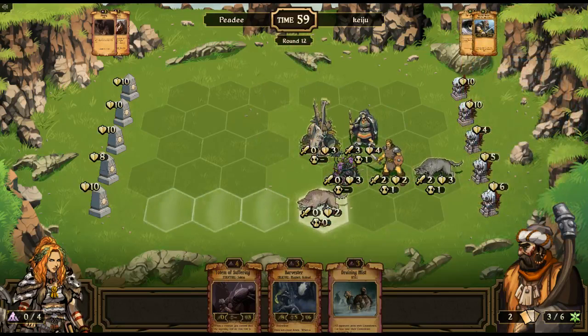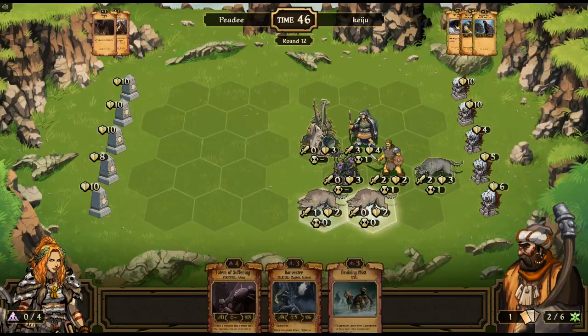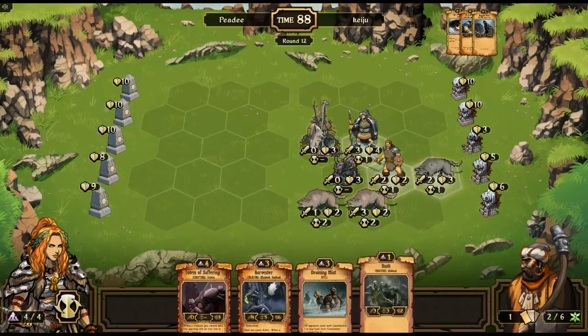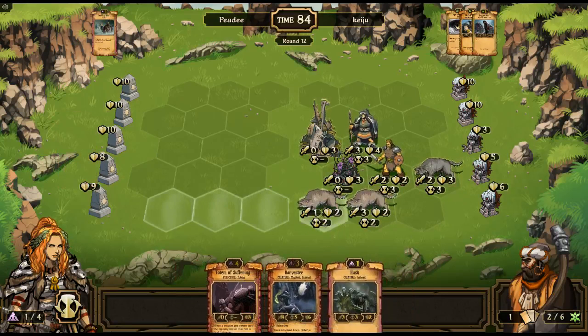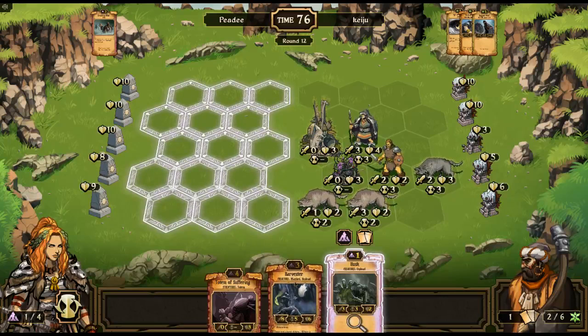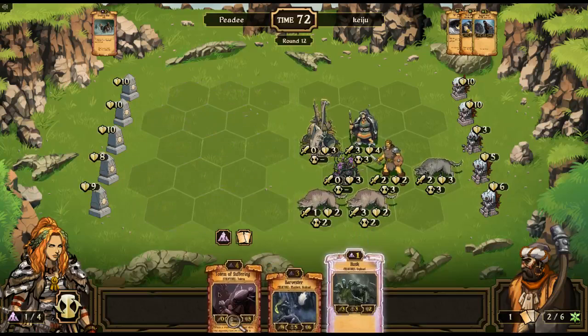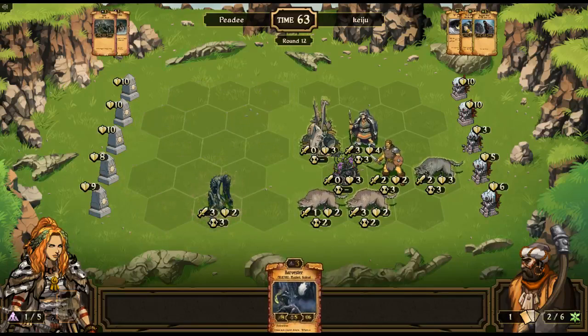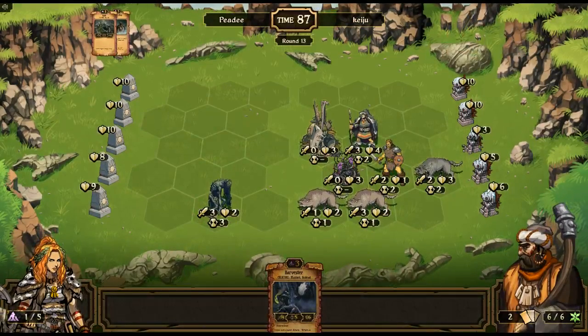We have another Draining Mist we can play, so that'll be good. He's put him right next to his poisoned wolf — does he even realize that? Let's play Draining Mist. I'm going to sacrifice this for resources and put a Husk here, end the round. Now he's got himself locked in — no matter where he goes, he's going to have to move a lot of guys.